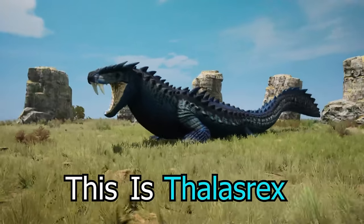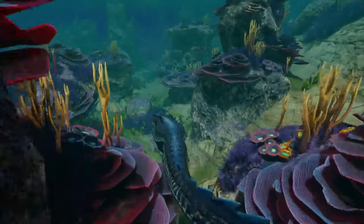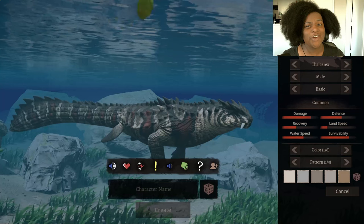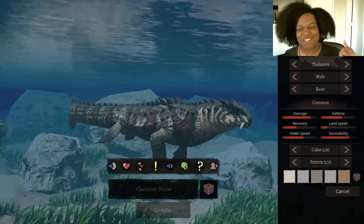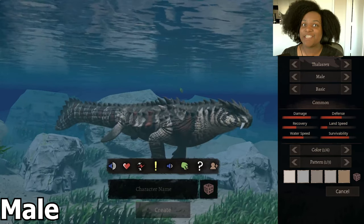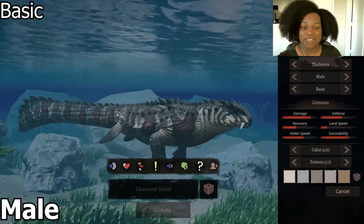This is Thelacerex, the mighty sea king. A massive brute that's extremely territorial, Thelacerex was made to bully anybody in its way. Hello everybody, this is Thelacerex. Don't let his size here deceive you — this guy is massive. So let's go through the subspecies right quick.